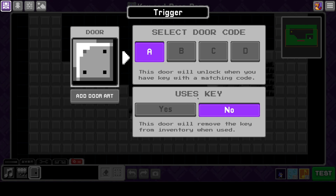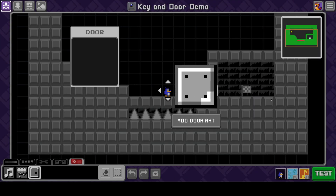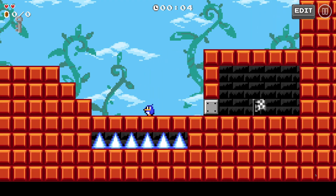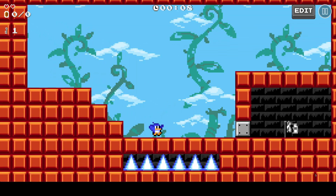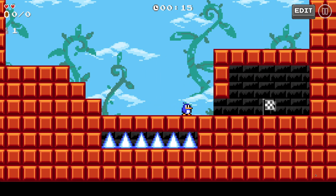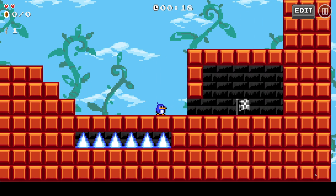You see right here it says 'uses key.' What that means is if you come up to a door, it'll take the key away if you have 'yes' selected — like you spend the key, it's destroyed, it's just gone, and you'll have to find another key. Or you can keep it and continue to open doors with that code. I'll leave it on 'no' for now. Watch — I walk up to it, it's just a green block, grab the key and the door's gone. Notice I still have one key. If we set it to 'yes' instead — same deal: grab the key, door's gone, and now I have no keys.